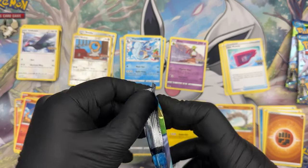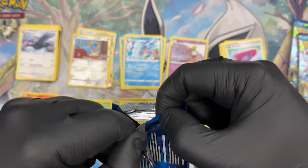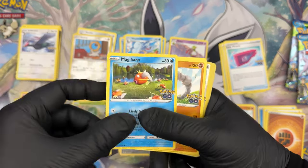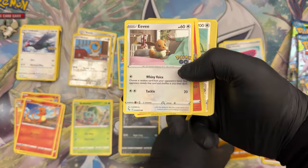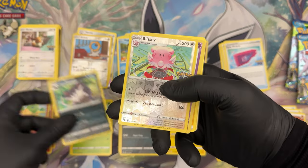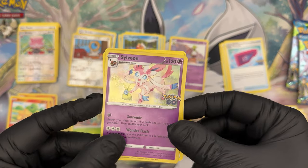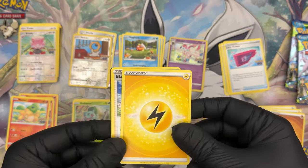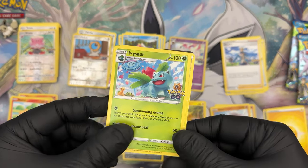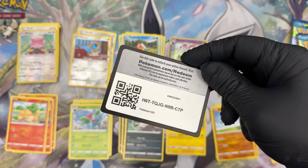Booster number five: Magikarp, Onyx, Eevee, Numel, Raticate, Blissey, and a foil Sylveon — which is pretty cool because we have an Eevee so there's the evolution right there. Electric Energy, Blanche, an Ivysaur — we're only missing Charmeleon in this rivalry now — an Egg Incubator, and a code.